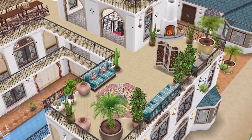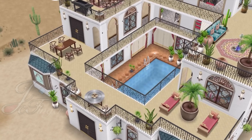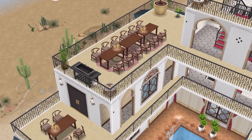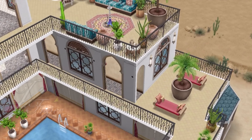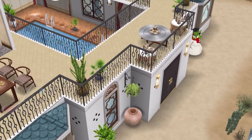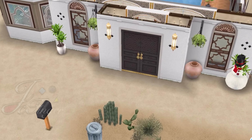This is the grand prize — it's got lots of balconies. It's supposed to be some sort of desert oasis type of build, with lots of balconies for your Sims to interact and have fun. There's a large pool down below and lots of arches, as you would expect with Moroccan-style builds. Okay, so we're going to head in through the front door here.